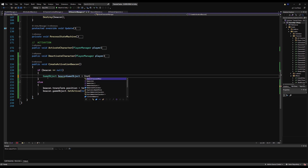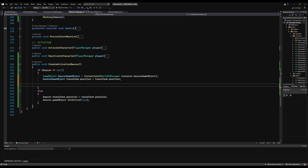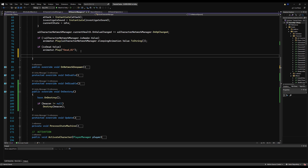In create activation beacon, back in the AI Character Manager: beacon game object equals Instantiate(WorldAIManager.instance.beaconGameObject). Beacon game object transform position equals transform position. Right after we instantiate it, set the owner: beacon equals beacon game object.GetComponent AIActivationBeacon. Then beacon.SetOwner — pass this as in the AI Character Manager variable. So this will be the owner of that beacon. We still don't actually call create beacon anywhere, so we want to call it on OnNetworkSpawn: CreateActivationBeacon.